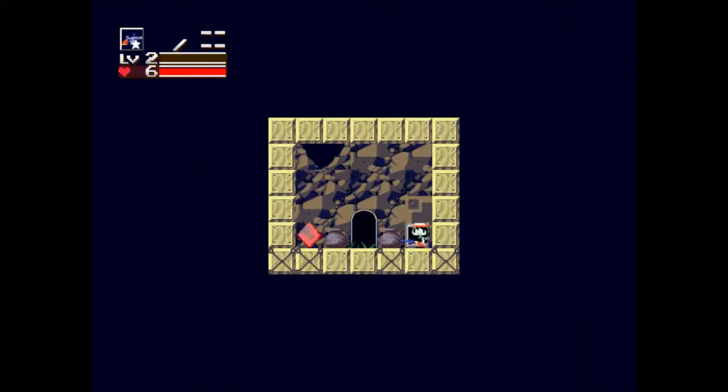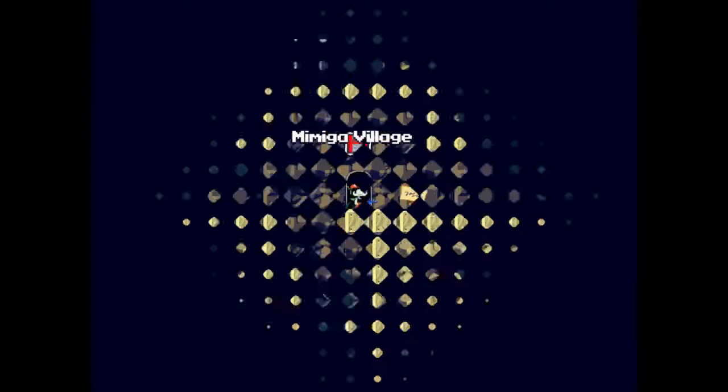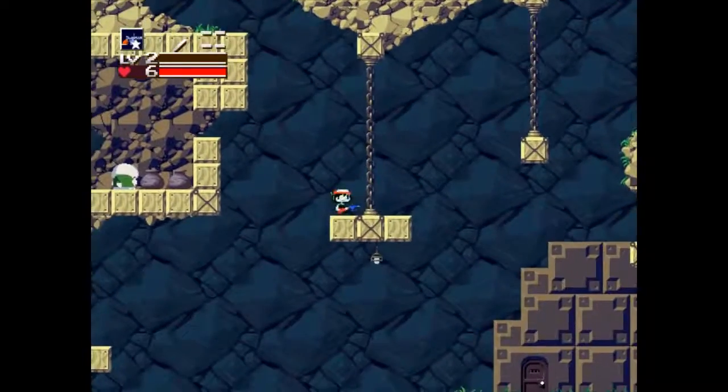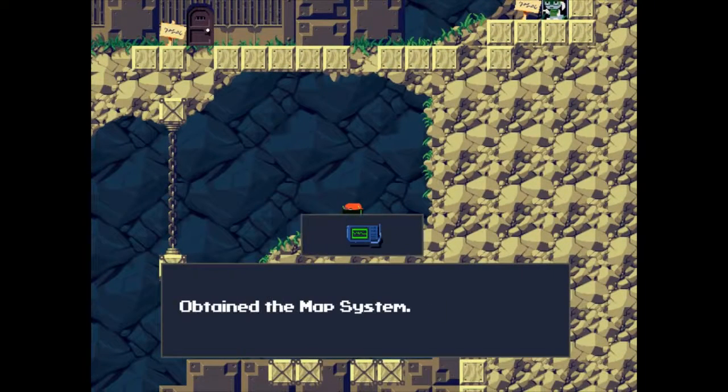These health items refill your life, and later on they also refill other things. First things first, we'll be getting the first item besides the Polar Star of course. Jump this way and you get the map system.